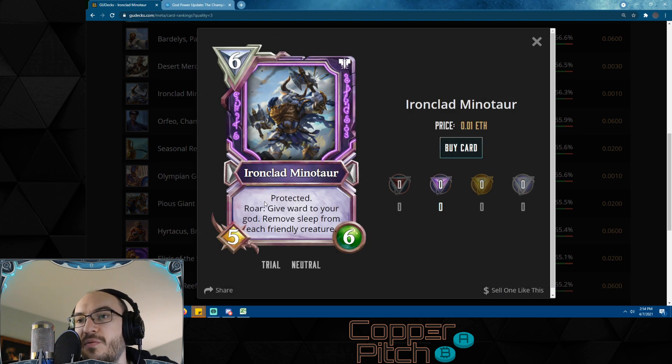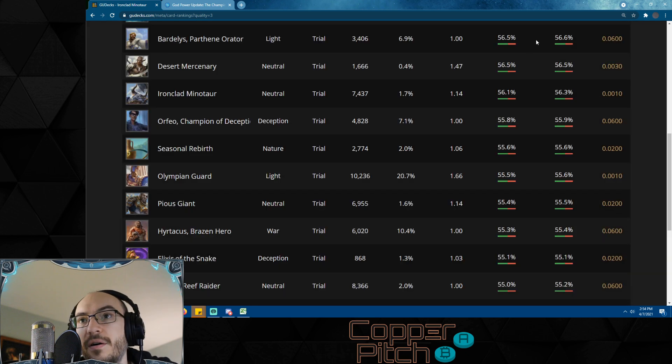Ironclad Minotaur is one of the two cards in the set that really answers Demogorgons. It's a six-mana 5/6 with protected — nice stats already — and its roar is: give ward to your god, which protects you from deception trickery, and remove sleep from each friendly creature. So if your opponent plays a Demogorgon you can drop Ironclad, it wakes up all your creatures, and then you wreak havoc on your opponent.